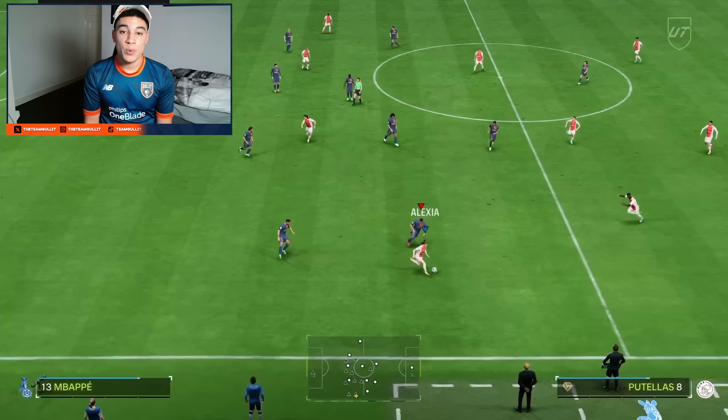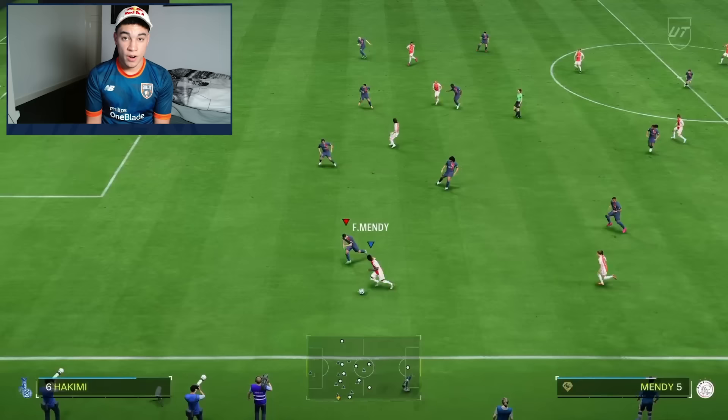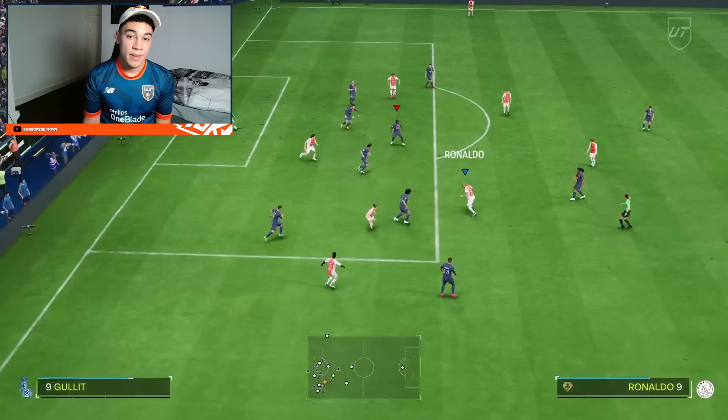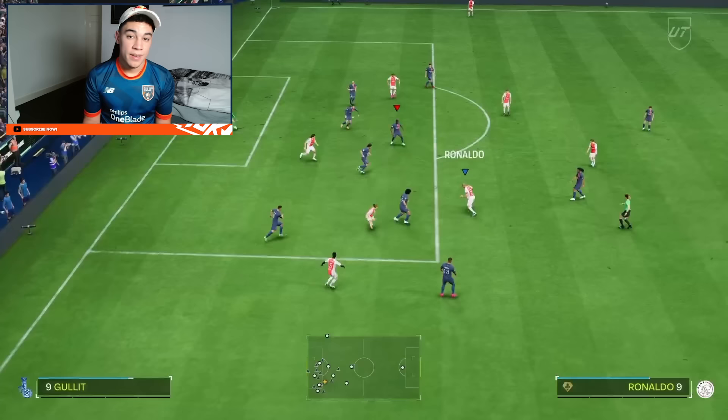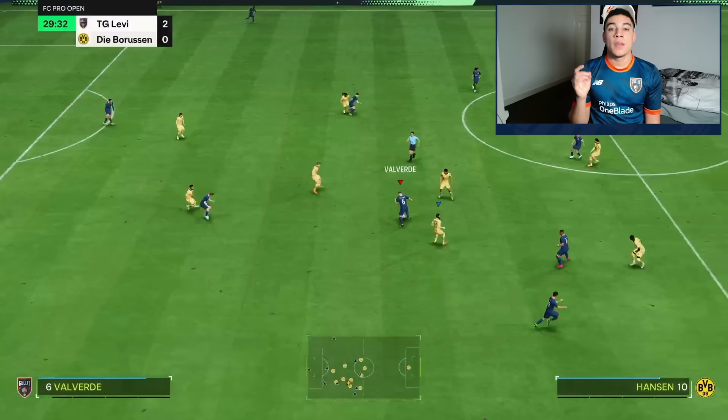In this third example I get into a good space with Mendy. For my opponent it's hard because he needs to defend Puteas who is making the run and me at the same time — so he has to doubt. I decide to keep running, the pass inside opens up, and it's almost the same as the first two goals. Inside, inside — I have space for the power shot. I think in football they also call it a handball formation, and 4-3-2-1 is perfect to create this overload on the box.